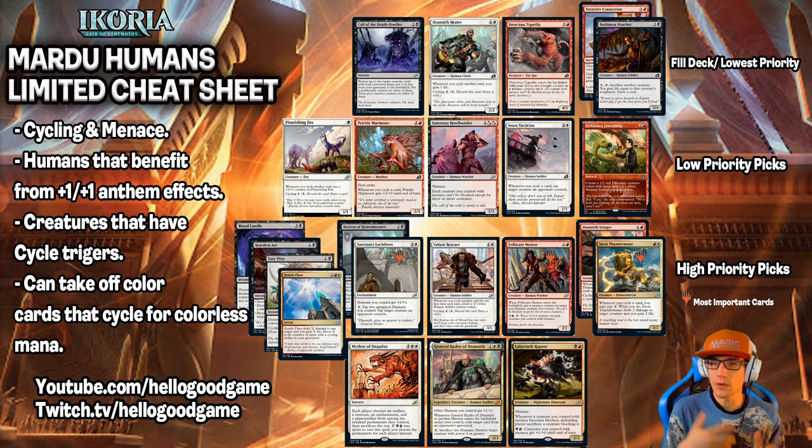Mardu Humans focuses on a couple different archetypes. We really want to abuse the Cycling mechanic because it's so powerful, but if we get the opportunity to add Menace, why not take that, right? Because Evasion is just that powerful. So we're using Cycling and Menace, Humans that benefit from plus 1, plus 1 Anthem effects, which is Sanctuary Lockdown primarily. We're using creatures that have Cycle Triggers, and then we can take off-color cards that cycle for colorless mana.